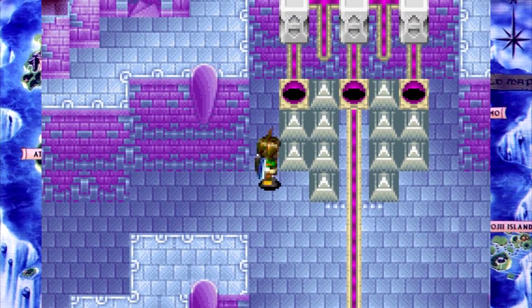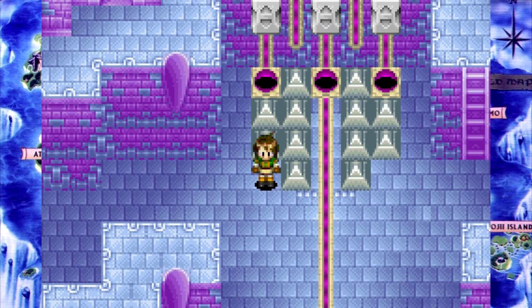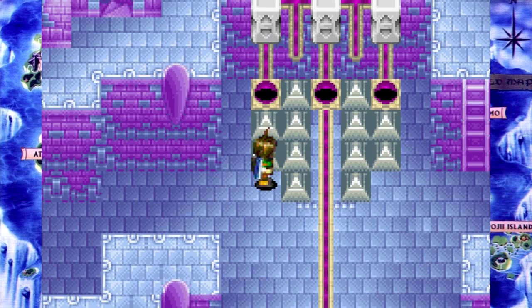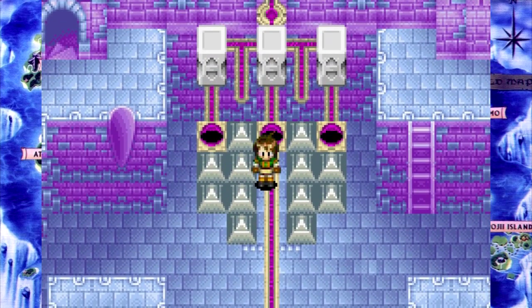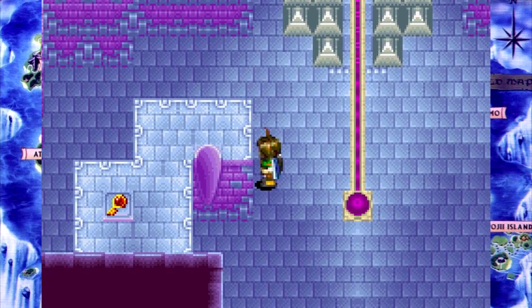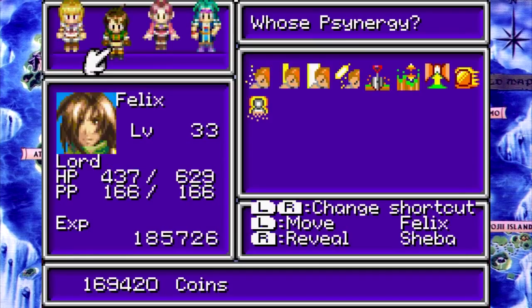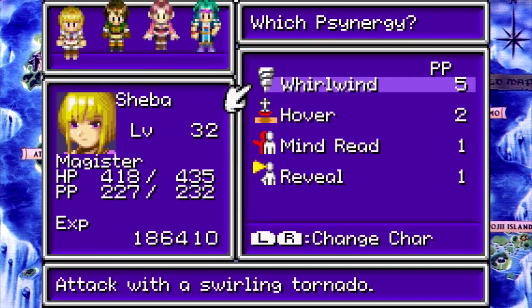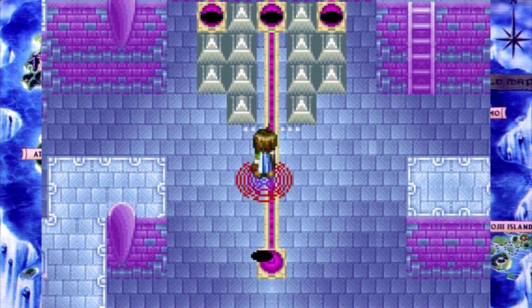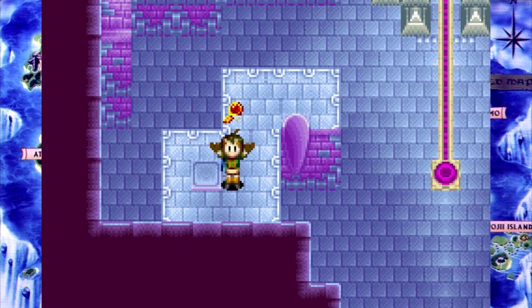Last time we did stuff, like the lightning rod thing — remember that? Yeah, that was cool. This time though, we're just inside the room where we turned on the floating area — literally the room right before that. We're here because we missed something. Not Whirlwind — we missed something, namely this something. And now we got it! Yay!